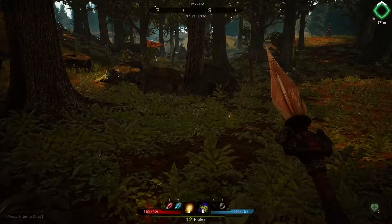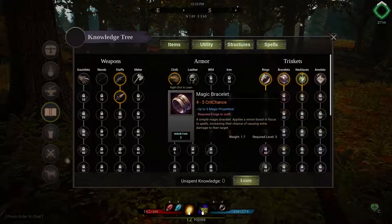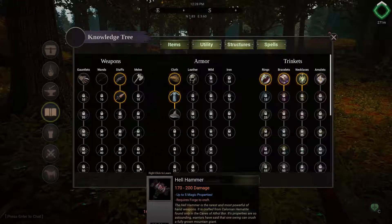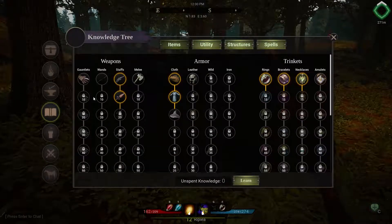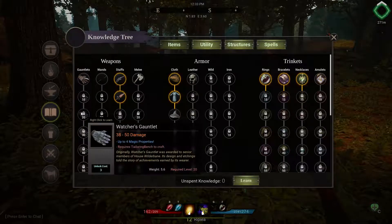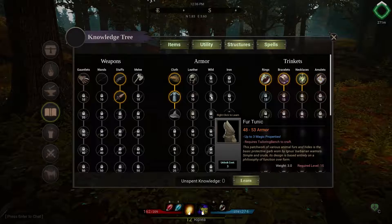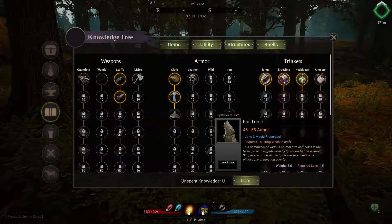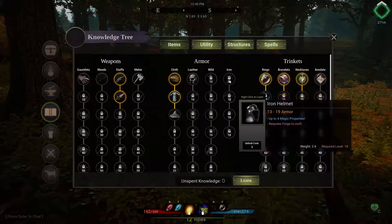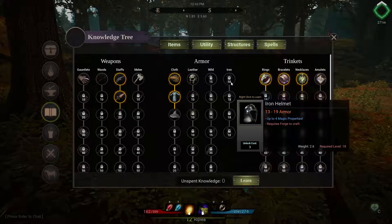The game is real simple - as you level up you choose the things you want. Like if you wanted to be a melee person you'd go down here. Staffs - this is like if you want to be a monk where you hit and fight things with your hands. There's the armor for the melee person. I gotta read these and see what all this is. Iron - there's gonna be a warrior, there you go.